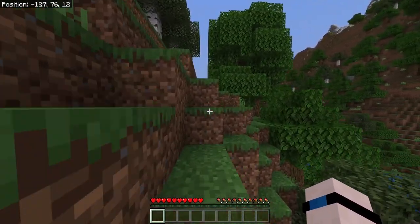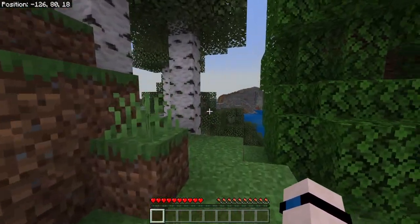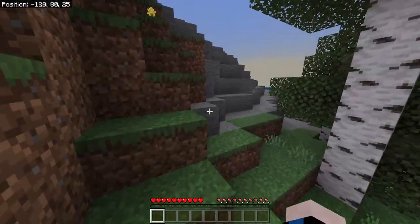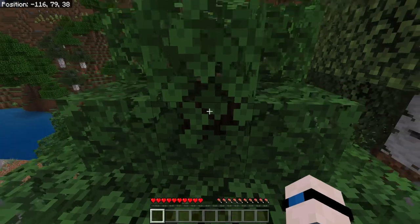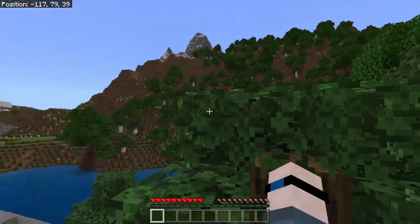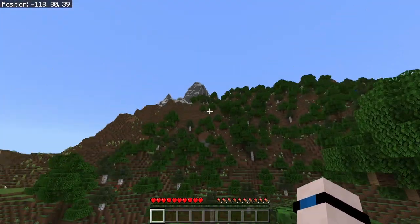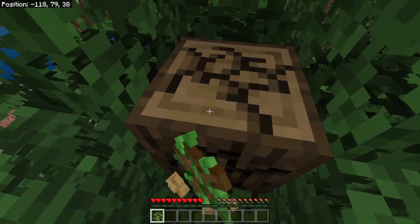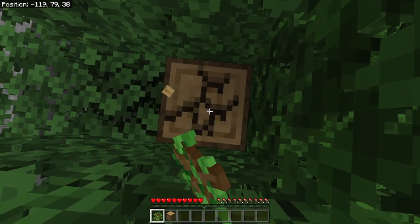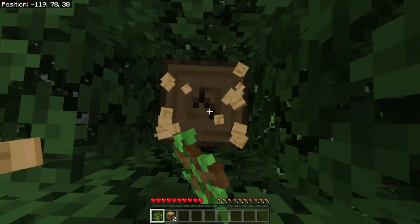Alright folks, we don't have any time to waste. We are going to go ahead and get started on day one in our brand new Minecraft world. 1.18 has finally arrived. Minecraft will never be the same. Just take a look at this place — good grief! The terrain here is amazing. We've got mountains, caves, valleys — all sorts of stuff. Caves and Cliffs Part 2.